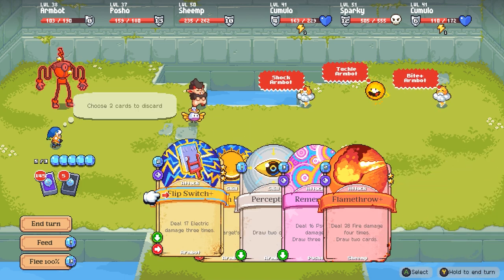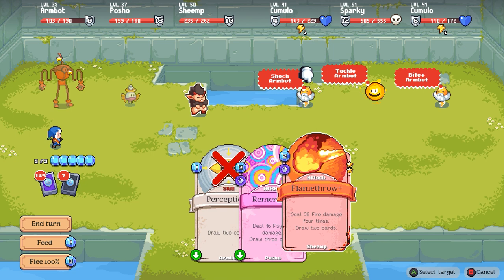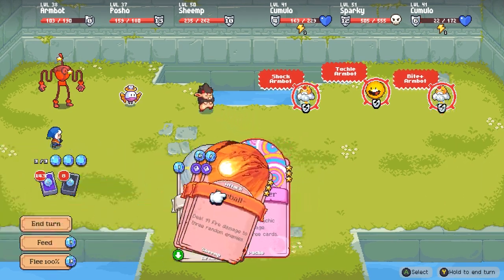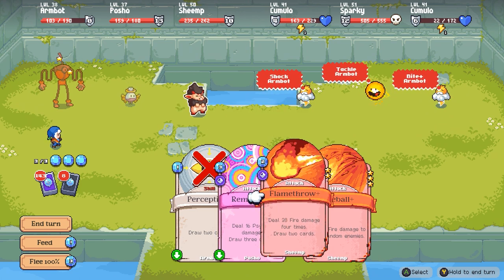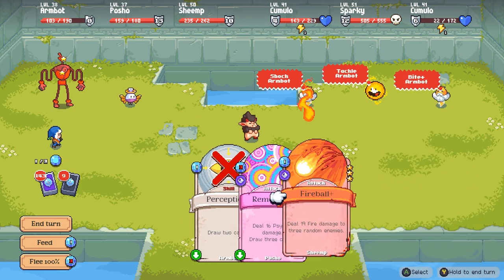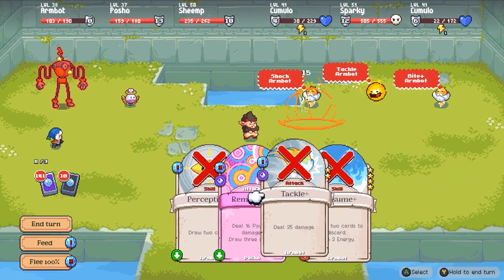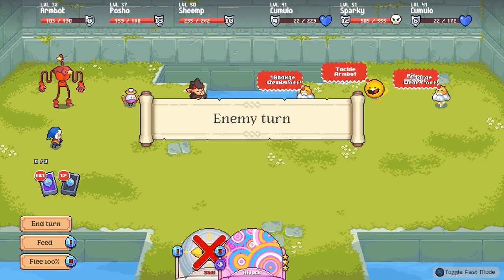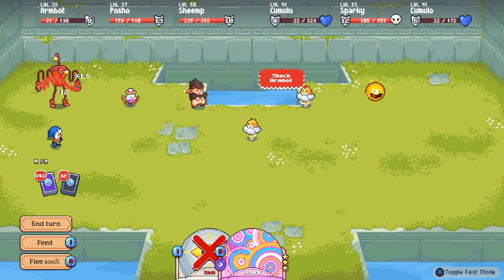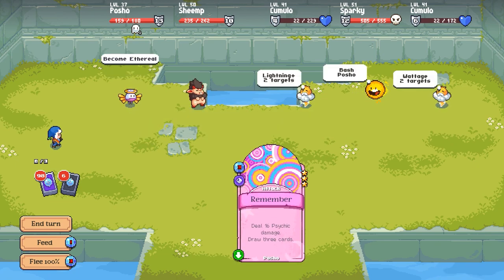They're really going after Armbot. If we get intangible, it would be good to use that on them. Choose two cards to discard. Fire damage four times — this is going to be on one enemy. That's 120. We'll use it on this Cumulo here. 19 fire damage to three random enemies. We've got two of them down to 22. Armbot is out. That stinks. That was worse than I expected.